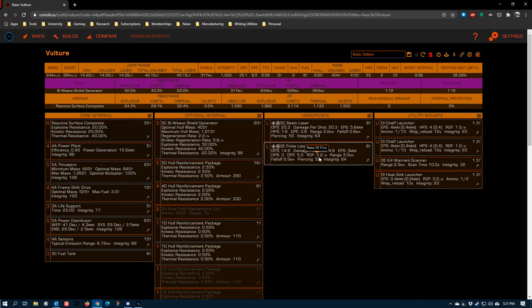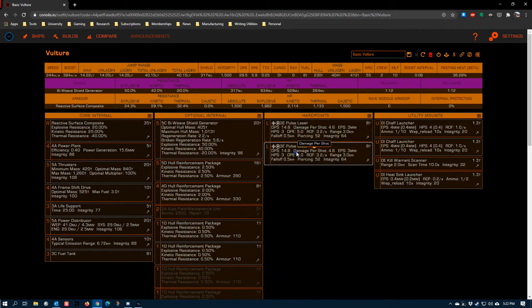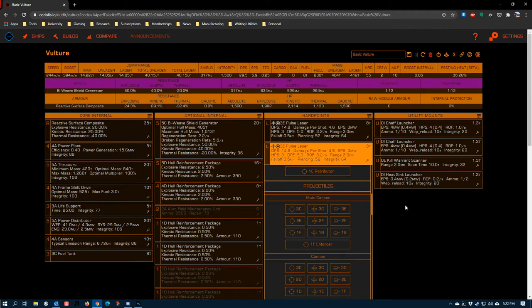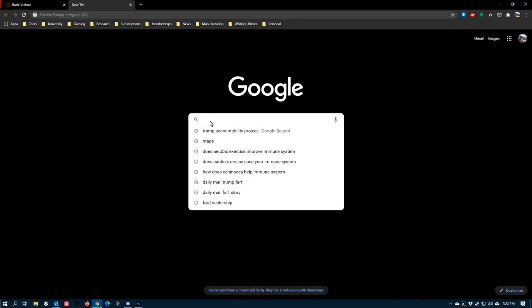When putting your build together, be aware of how other subsystems interact with your weapons — they all share the same resource pool, drawing from a power plant with power limitations and a power distributor that can only put out so much at a given moment. You also have to be concerned with your ship's heat capacity. Pulse lasers and multi-cannons are efficient and don't tend to dump more heat into your ship than it can handle, but every ship has a maximum heat capacity.